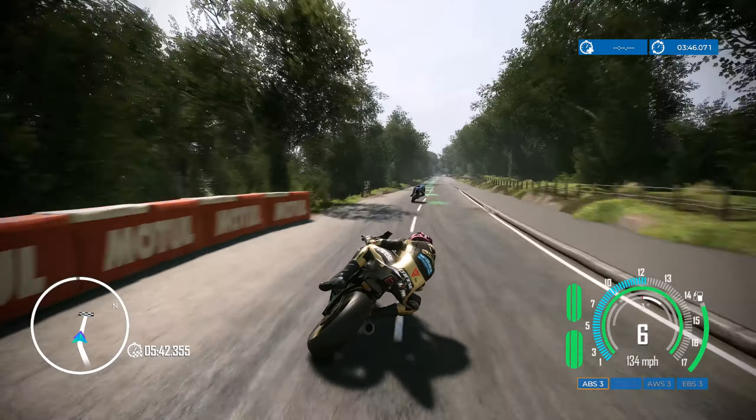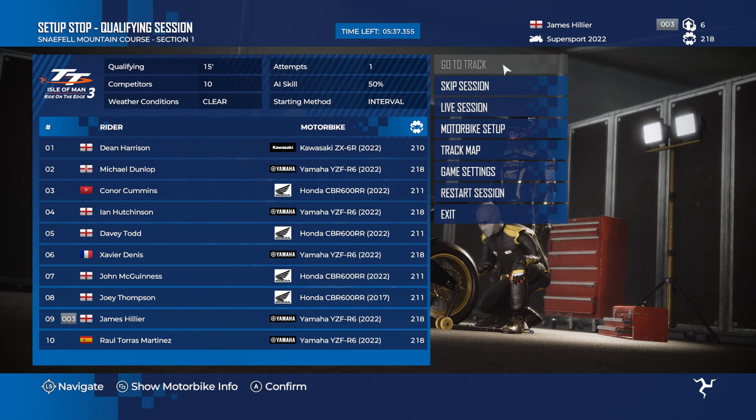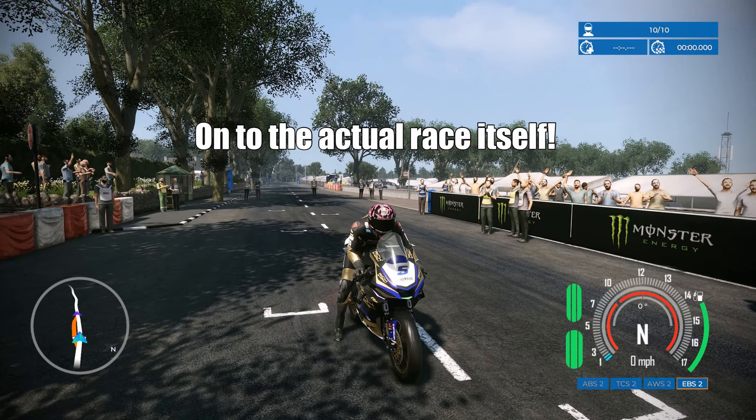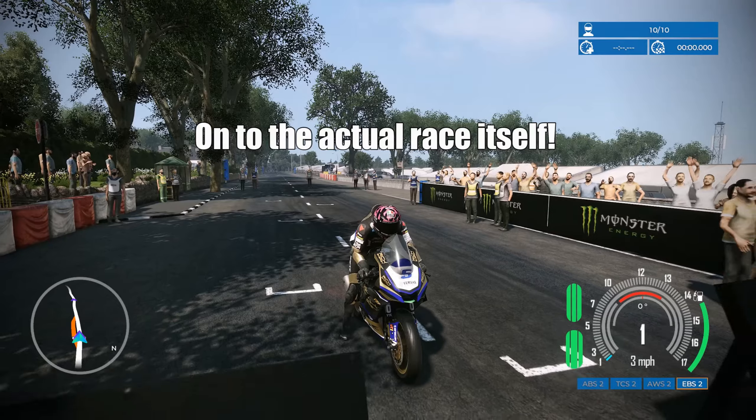I think we've nearly got him — no, he's beat us. So how did we do? We came 9th out of 10 there with that run. You can do several runs. We've got the AI skill up to 50%, 10 competitors, weather clear, and 15 minutes of qualifying. There's no way to skip through qualifying and speed it up. Anyway, here we are in the race proper on the actual race itself.